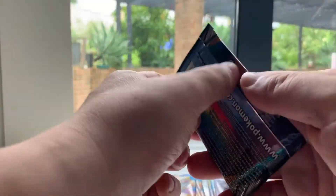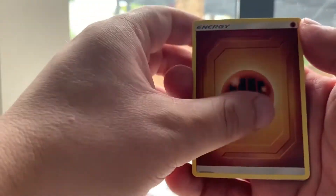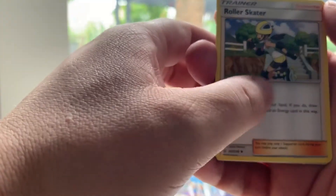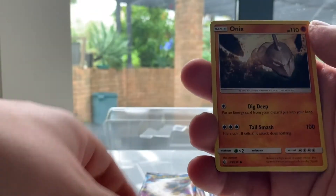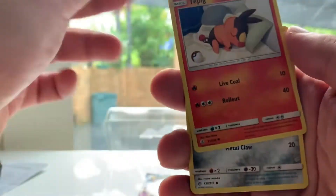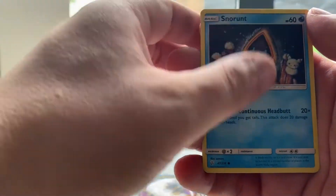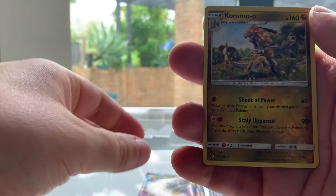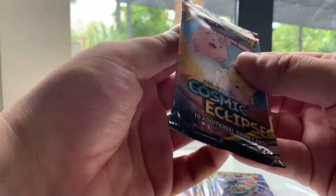I'm pretty much butchering these names, aren't I guys? Sorry about that. Fighting Energy, Roller Skater, Roller Skater, Clefairy, Bonsly, Onix, Tepig, Alolan Sandshrew, Snorunt, Koffing, Reverse Holo Okomo. Alright, this is the last Cosmic Eclipse pack.